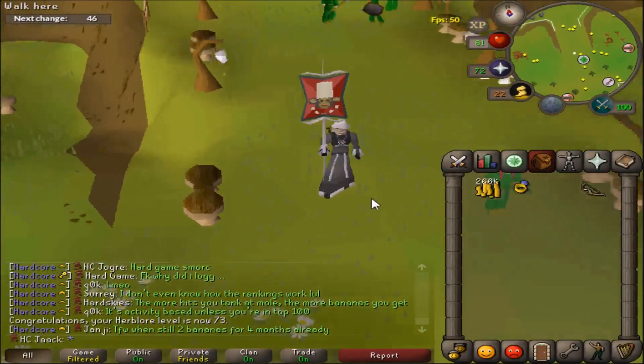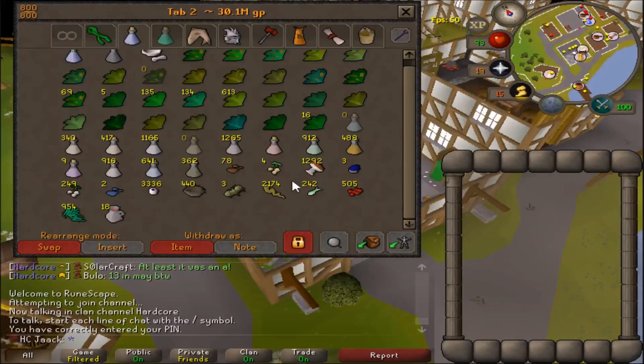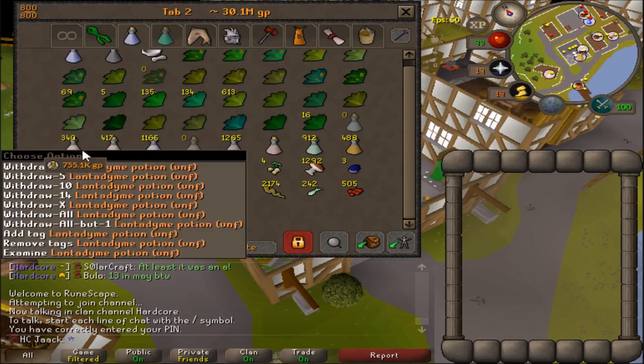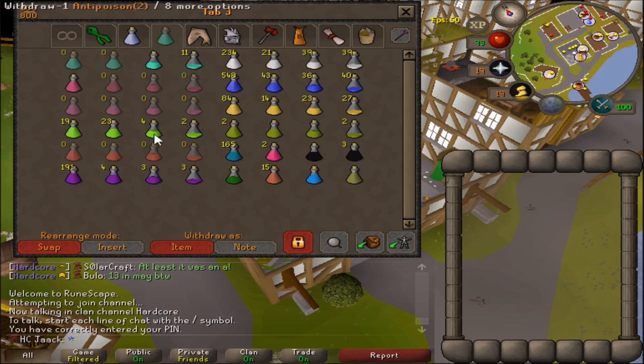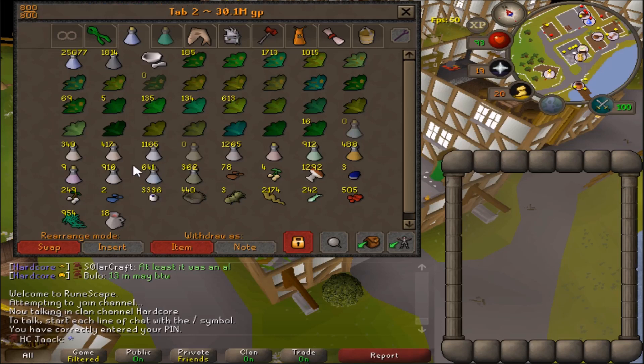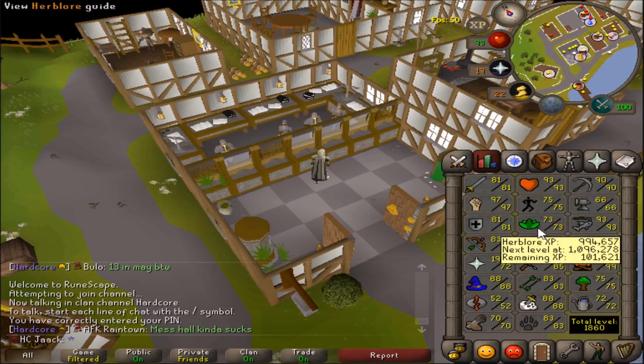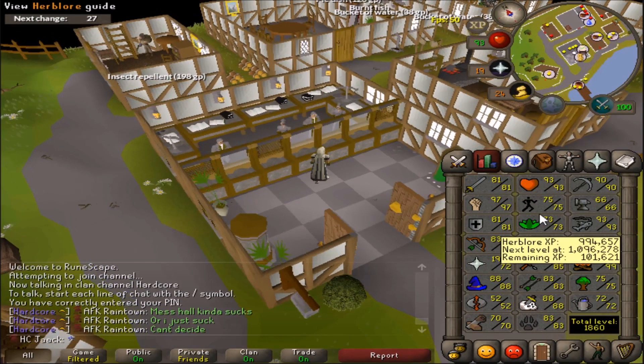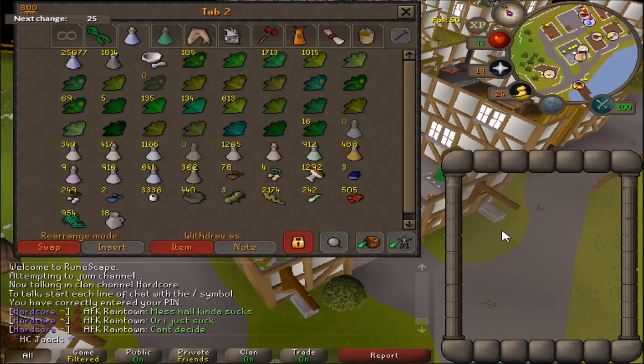Let's go get some secondaries and get some more Herblore levels. A few hours later, I've gathered quite a lot: 1.2k Fungus, 950 Snape Grass, 500 Spider Eggs, and all the rest. I don't have the Blue Dragon Scales — I might get them in the future, but I don't really need Antifires at the moment. The secondaries are quite annoying to get. I'm going to use all these and hopefully get up to at least 76-ish Herblore, and I'll be able to boost for Staminas at that point.